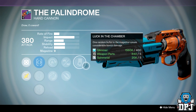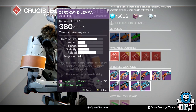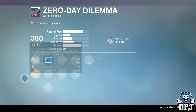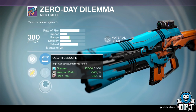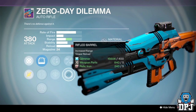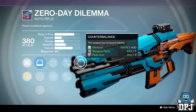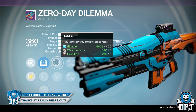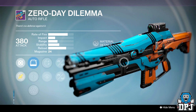The next weapon is the Zero Day Dilemma, the Crucible Quartermaster's Auto Rifle. A lot of people overlook this weapon but it's actually quite decent, and this week's roll is pretty good. It has Rodeo, Rifled Barrel, and Counterbalance — forget about the other perks, that's what you want. Trust me, you will love it, and the weapon absolutely wrecks in PvP. Definitely worth your time.